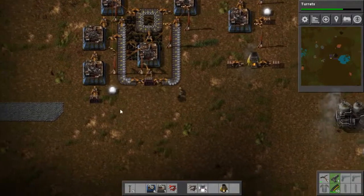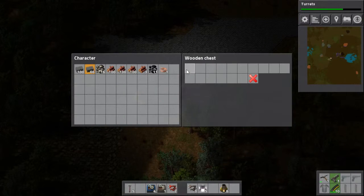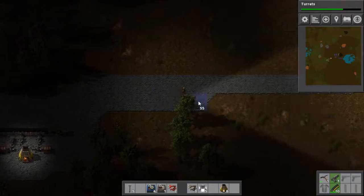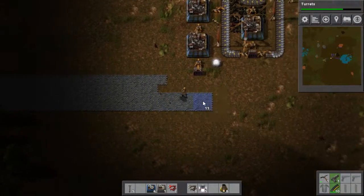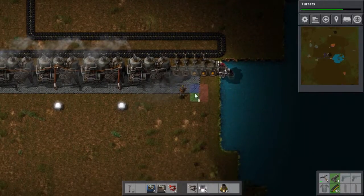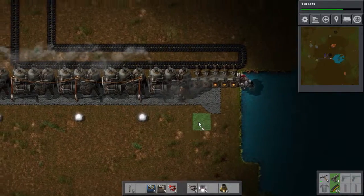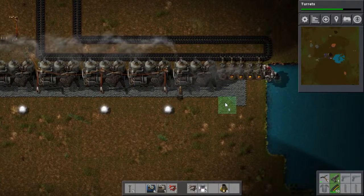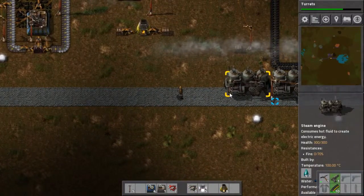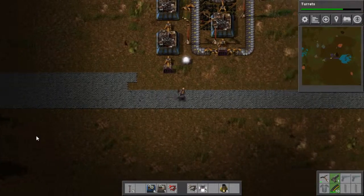While I'm waiting on that, I'll work on stone bricking this place so that I can run faster. You can't stone brick on the edge of the sea, so I'm just going to go straight up with it. Hopefully this whole area will soon be bricked so I can run faster.